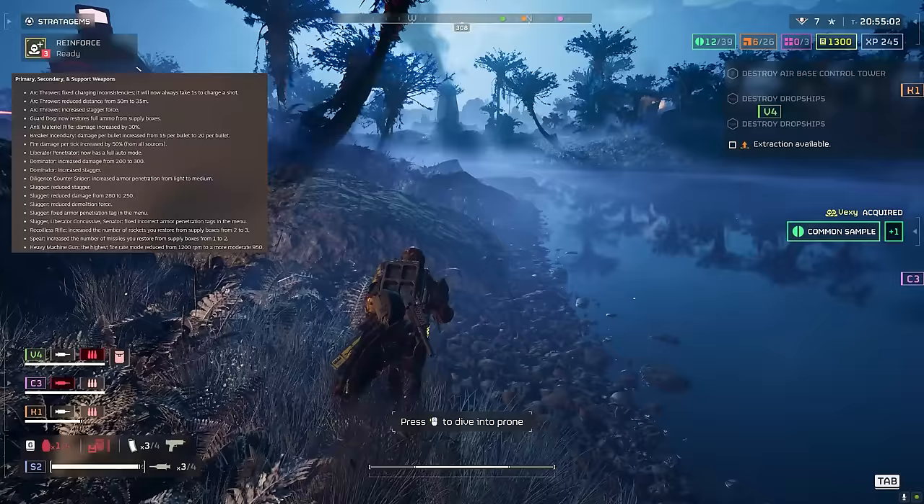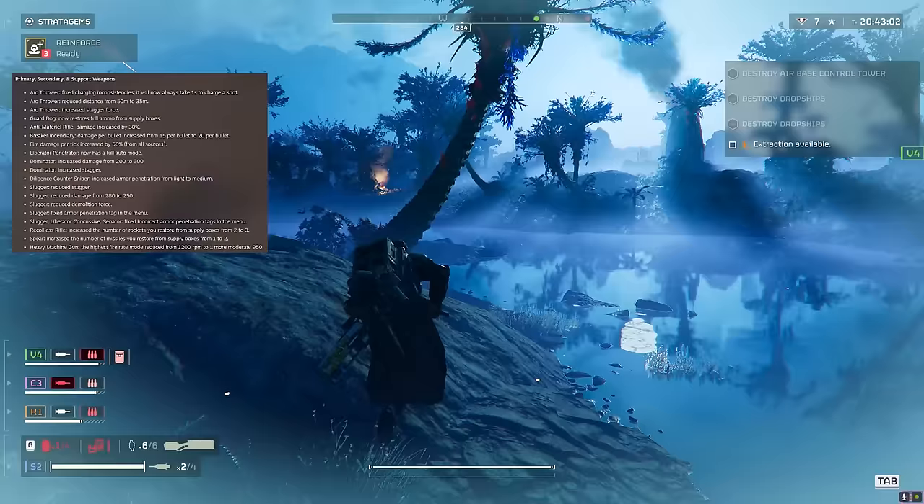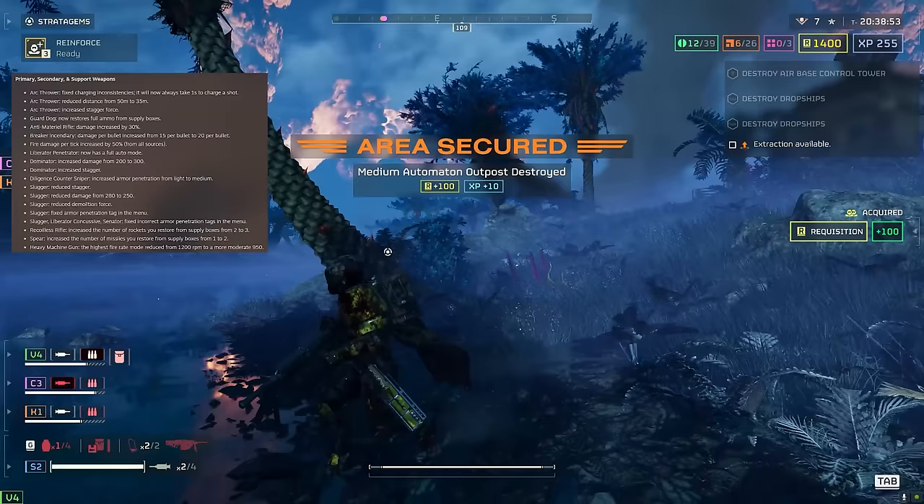Spear: increased missiles restored from supply boxes from one to two — similar to what they've done with the recoilless rifle. The Spear is one of the worst weapons in the game, but when it works it's incredibly powerful. So you've got more chances to use it before the lock-on issues cause problems.